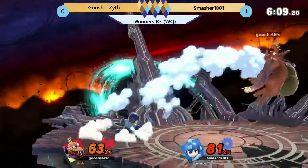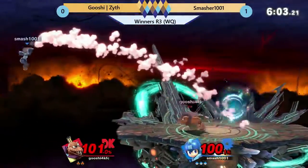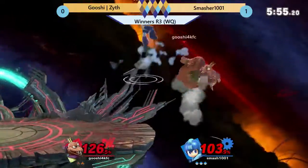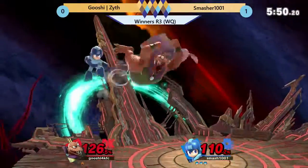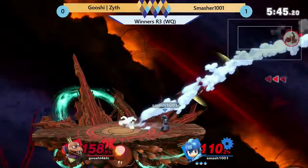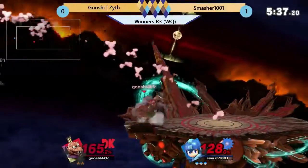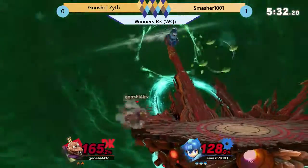He does have a good up B. K. Rool really getting punished for tossing his Crown over and over. No spike — get back onto the stage. Good recovery. He hugs the inner side of the stage to make sure he can't find the hard knuckle. That's going to be probably the most important part of King K. Rool's game right now — is to get back onto the stage. Because Mega Man is doing a wonderful job of it.